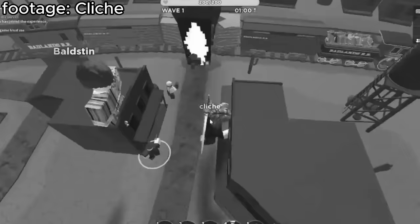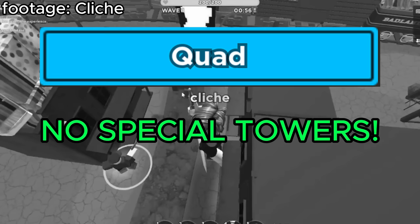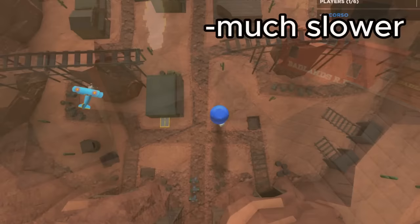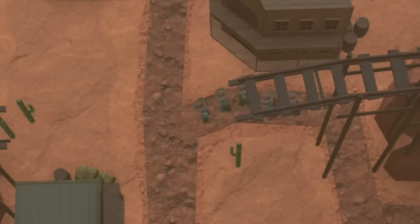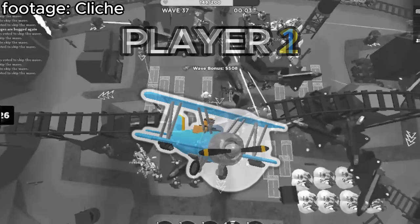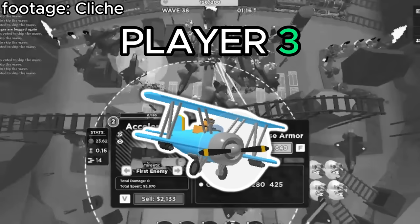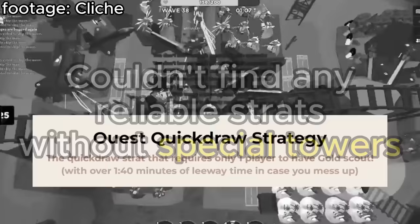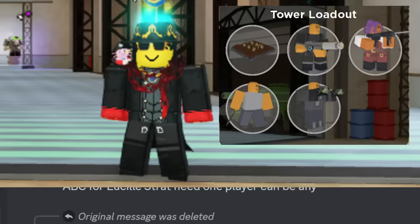A strategy I would much more recommend is the quest strat, which requires four players but doesn't need any special towers except for one player. You can make it much easier by placing early game towers in the middle of the map instead of at the entrances — this will beat the game slower but be a lot less difficult to pull off, as enemies will group together. Player 1 needs Farm, Shotgunner, Ranger, Electroshocker, and Ace Pilot. Player 2 needs Farm, Shotgunner, Ranger, Medic, and Ace. Player 3 needs Farm, Shotgunner, Ranger, DJ, and Ace. Player 4 needs Farm, Golden Scout, Accelerator, Commander, and Turret. Only one player needs special towers, so you could just find one sweaty guy to carry the team.